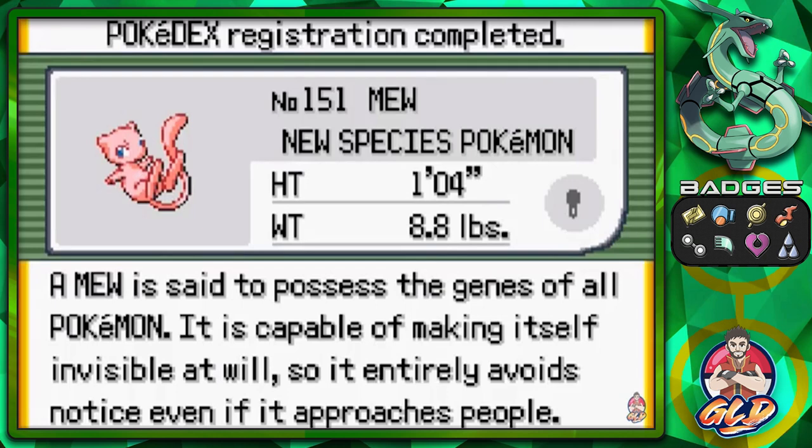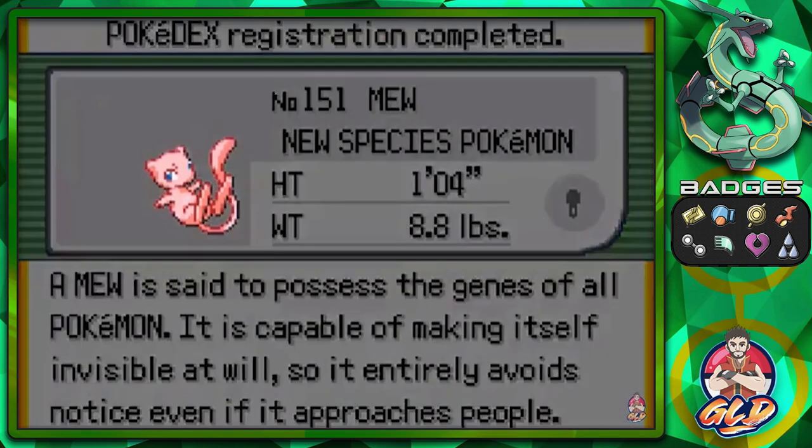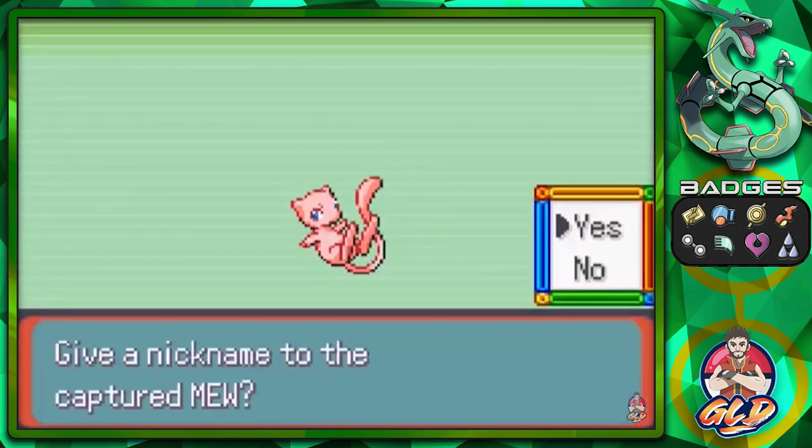Number 151 — the New Species Pokemon. 'Mew is said to possess the genes of all Pokemon. It is capable of making itself invisible at will, so it entirely avoids notice even if it approaches people.' Well, I think we already know what kind of nickname we're going to give this Pokemon.